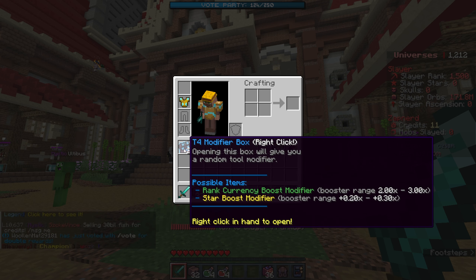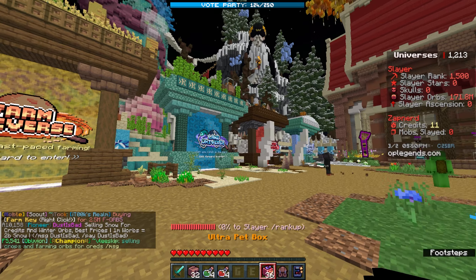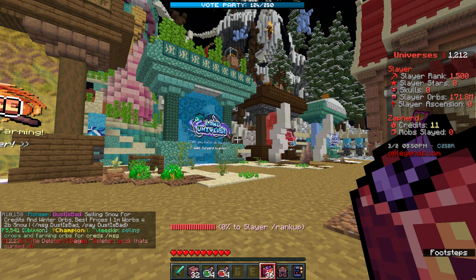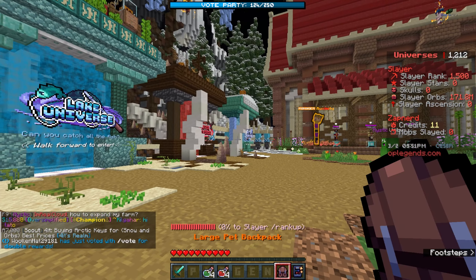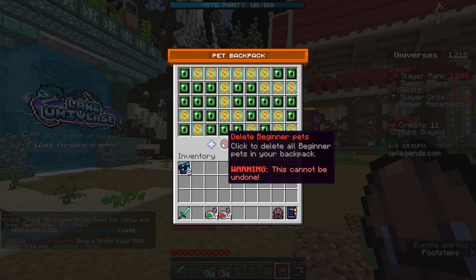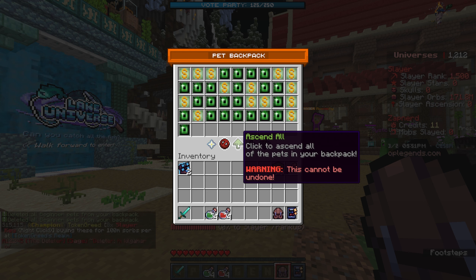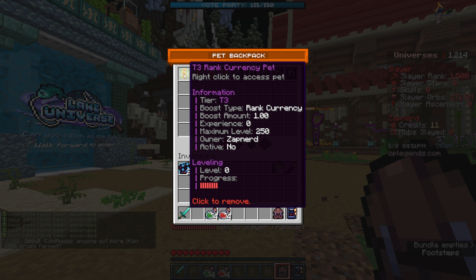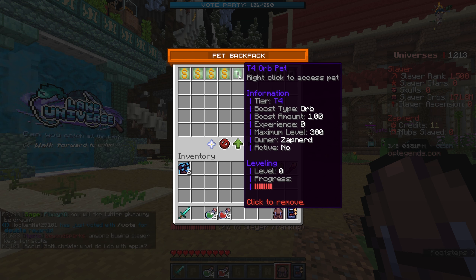We got some pet backpacks. This is actually really, really good. We have a large pet backpack and we're going to open all these ultra pet boxes and then the regular pet boxes we got. We'll delete all the beginner pets because they can't be combined together, then upgrade the rest. Now we have a tier 3 currency pet and a tier 4 orb of pets. I think orbs might be the best thing to use right now, so we're going to equip this.